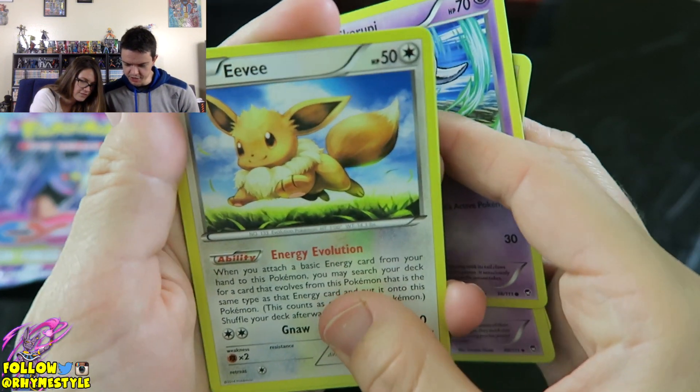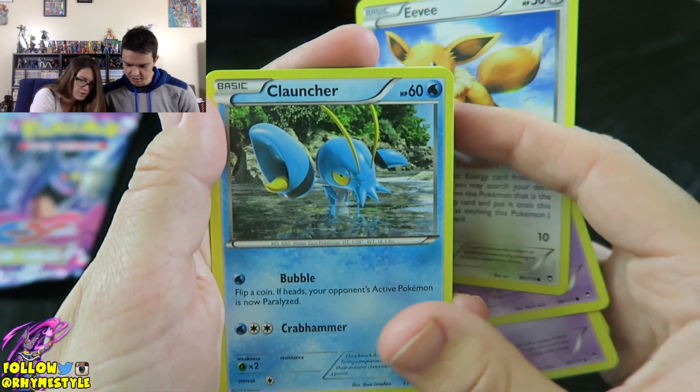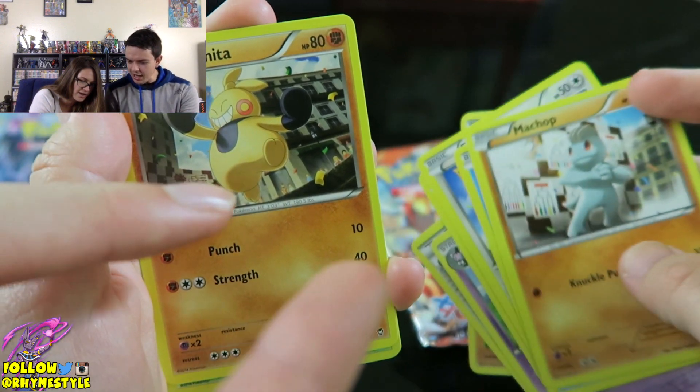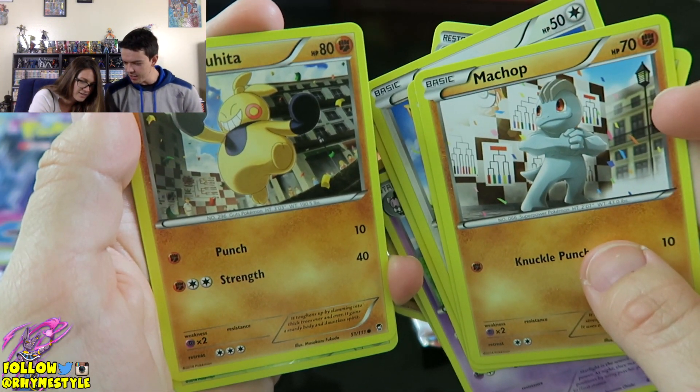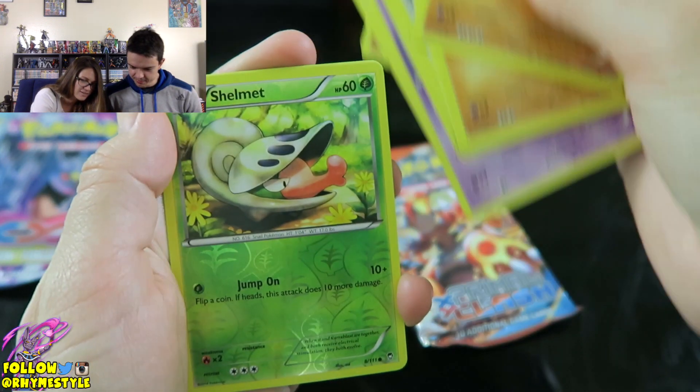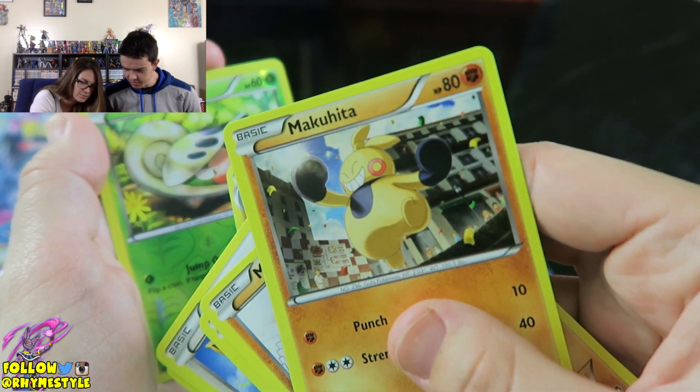Skorupi. Eevee, Eevee, Eevee. Clauncher — I don't even know that one. Dude, Machamp is about to beat your ass now. Look at that one — I like how they're both in the same art style. They're like about to fight right now. Dude, he looks like a character from Assassination Classroom.